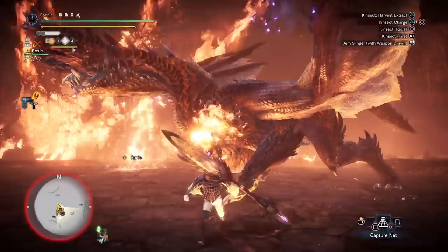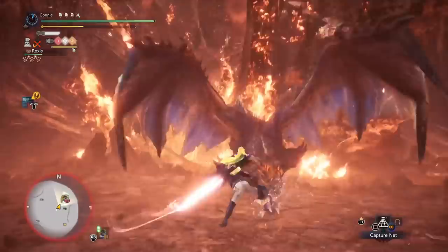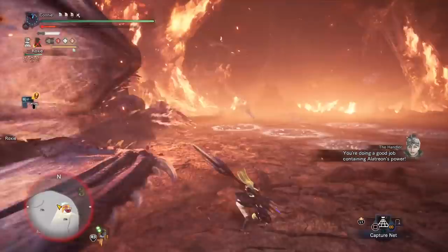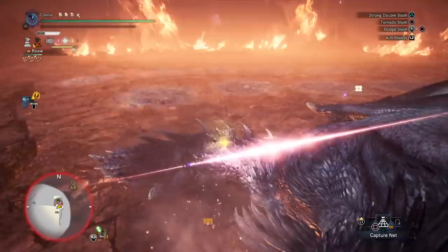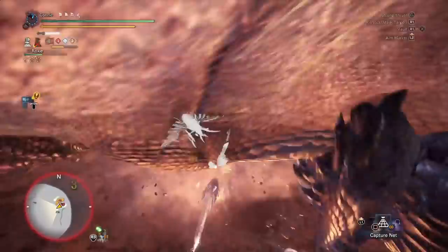The idea for this build is to take the right element for Alatrion. If it's in ice mode, take a fire glaive and a fire Palico. If it's in fire mode, take an ice glaive and an ice Palico, and have the kinsect with the reverse element. Given how much element we've stacked — even more with Safi — we're definitely going to reach the elemental threshold even if you're not particularly good at fighting him. Breaking the horns is fairly easy with insect glaive in my opinion.